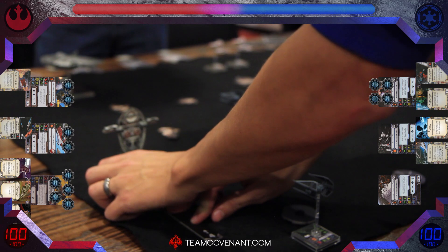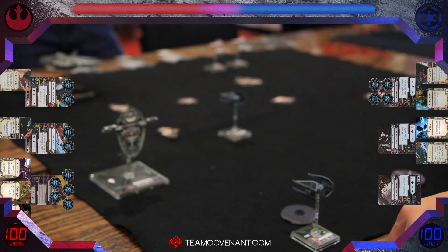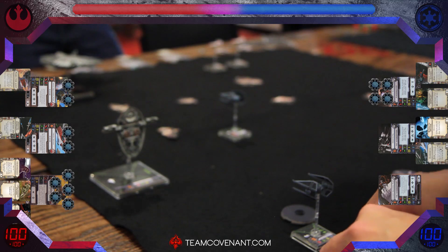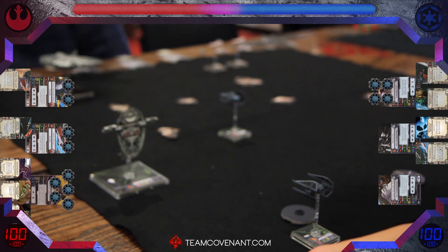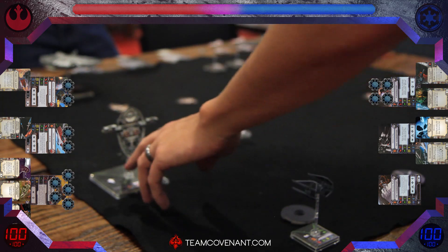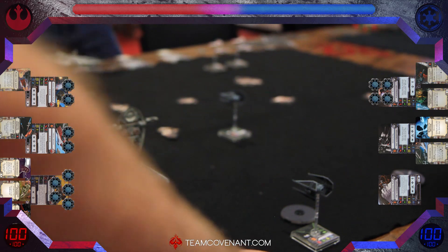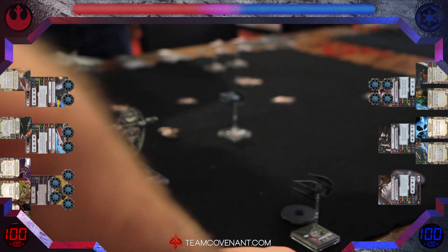There we have the first Firespray move — we all know it as Slave 1. The Firespray is the official name. We've also got some Asteroids, which is going to be a big deal. This is the first time dealing with Asteroids with these big ships, and throughout the game it's going to create some difficulty, not quite knowing how big these ships are and how often they're going to run into Asteroids.